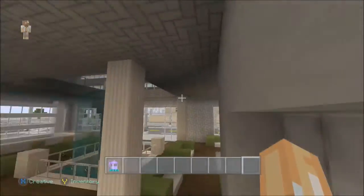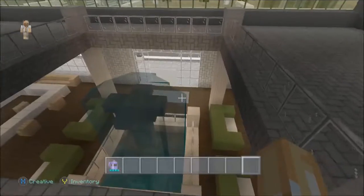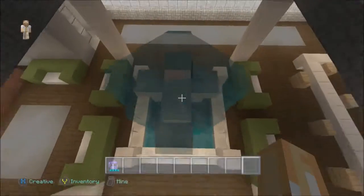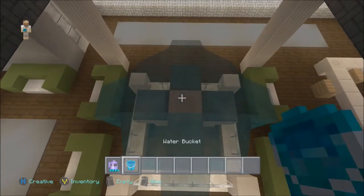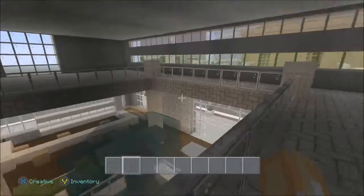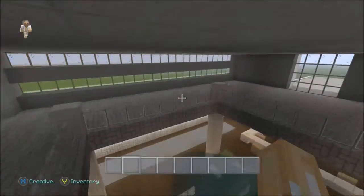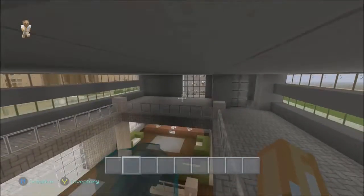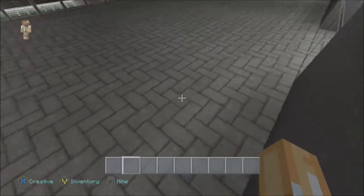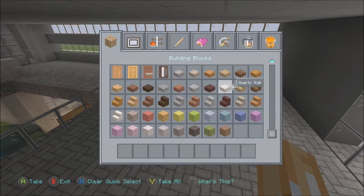We've got soda testing, a big carpet over here, and then up here this is also going to be part of the lobby, but I'm not sure what to put up here. I could add like an observation deck looking down, or a greeting area maybe. I'll think about it - actually, let's make this the worker lounge.